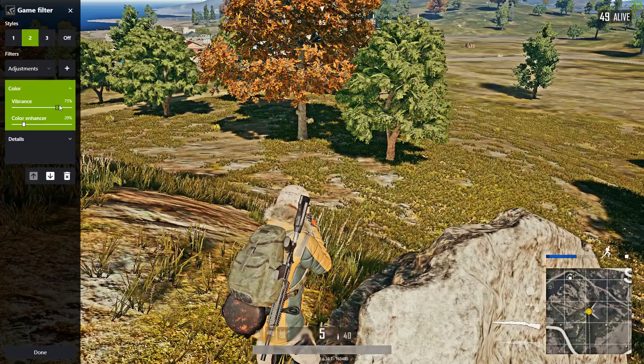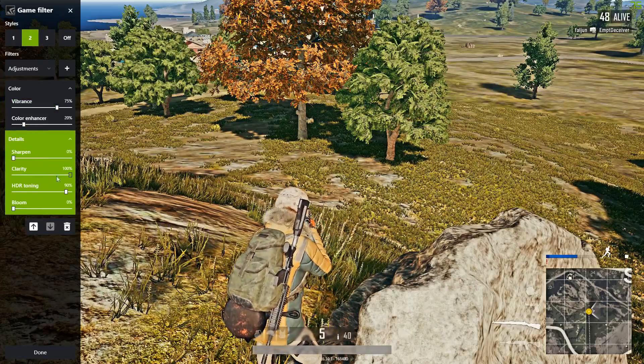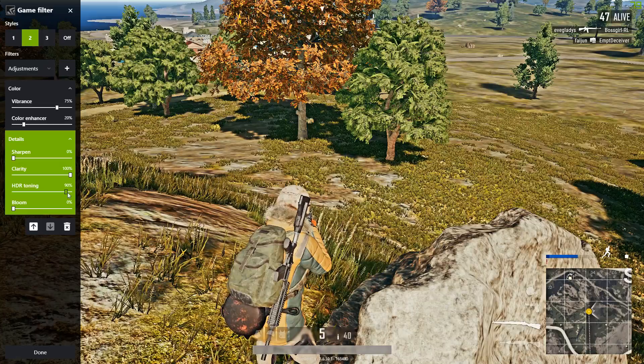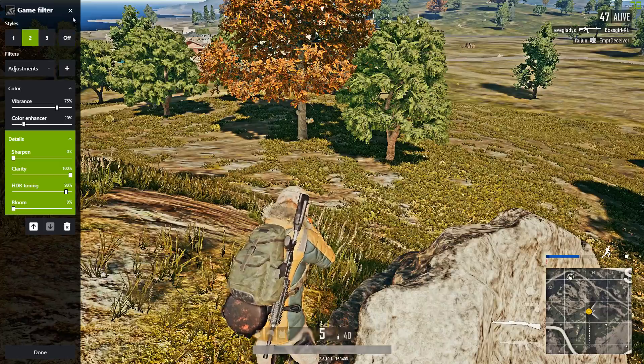On the second preset: Vibrance is 75 and Enhanza is 20, then Sharpness is 0, Clarity 100, HDR on 90, and Bloom is of course 0 because it just adds a bloomish, blurry effect.